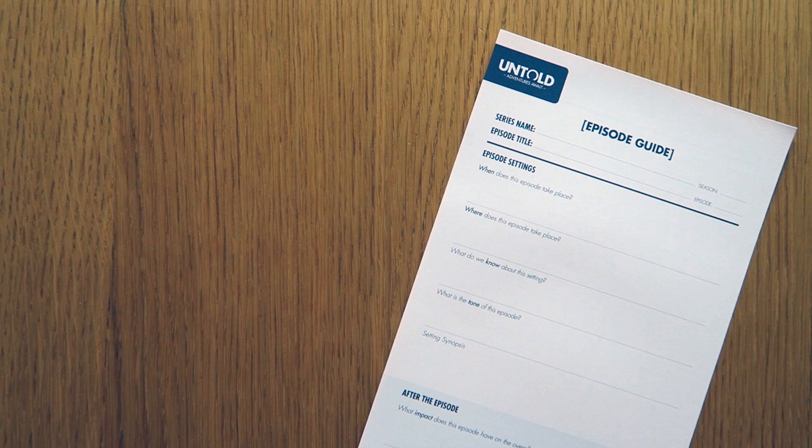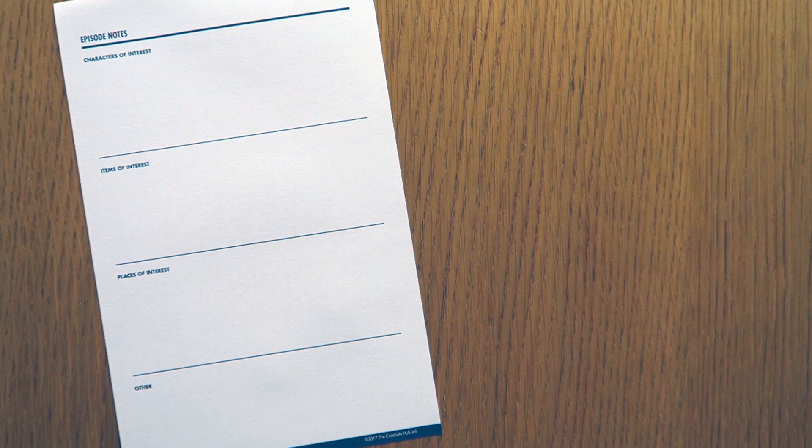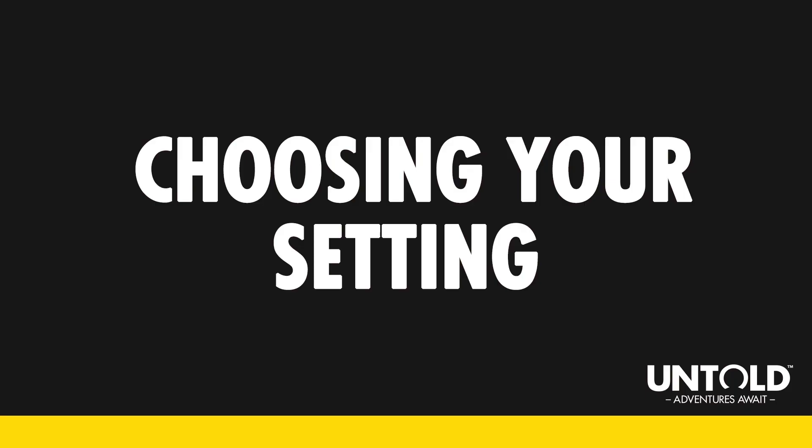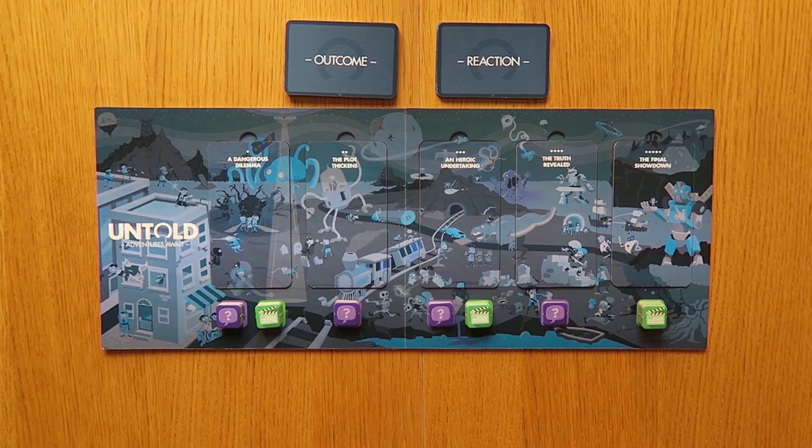They'll also need a play-pause card, which should be placed with the blue play side face up. Make sure one player has the episode guide sheet — you'll need this for the beginning and end of the episode, but it can also be handy to have while you're playing so you can keep notes. Finally, put the story cubes in the rolling tray, grab a pen, and you're ready to go.